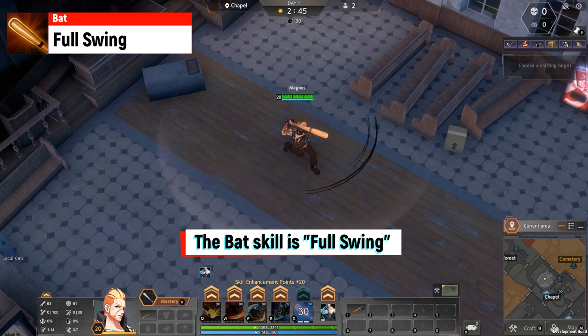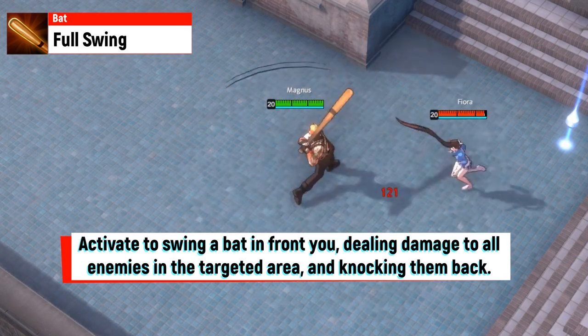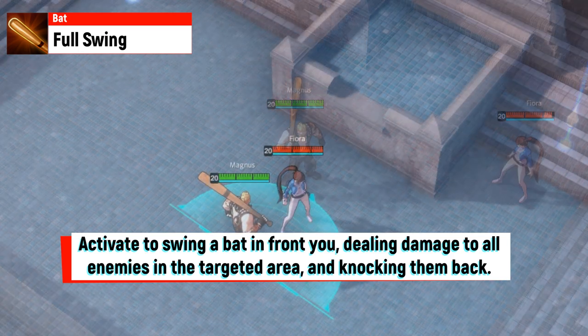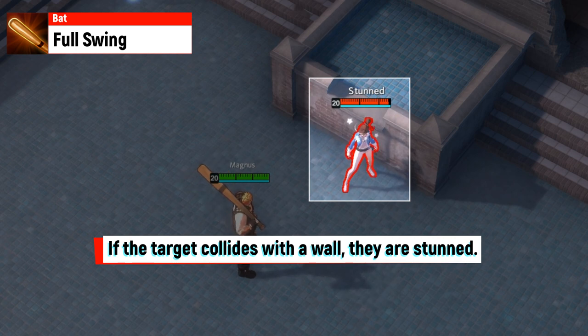The Bat skill is Full Swing. Activate to swing a bat in front of you, dealing damage to all enemies in the targeted area and knocking them back. If a target collides with a wall, they are stunned.